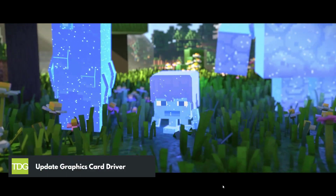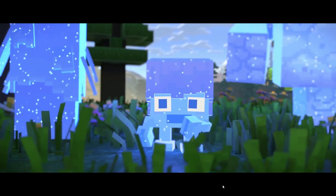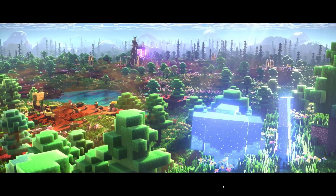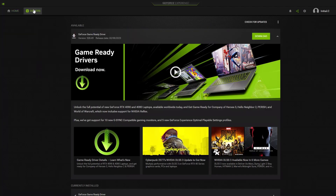If you're experiencing Minecraft Legends crashing issues, it could be due to outdated graphics card drivers. Updating your graphics card drivers can help resolve the issue. Open the GeForce Experience application and select Drivers. Click Check for Updates. If there is an available update, click the download button. After the driver download is complete, install the drivers to update your graphics card driver.